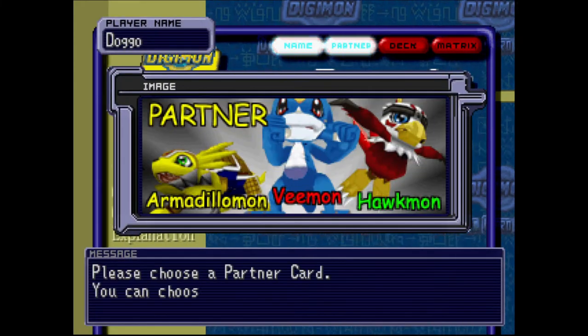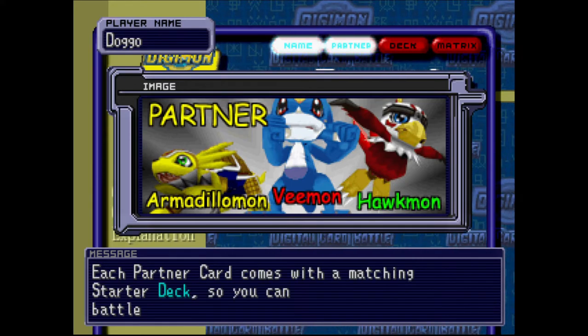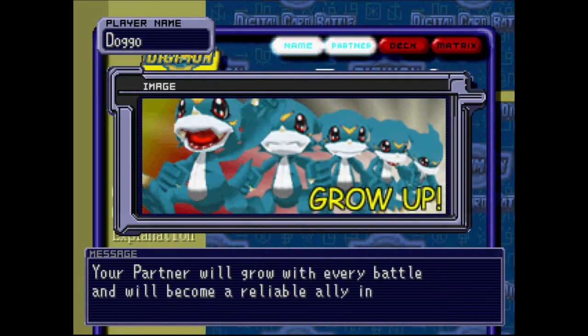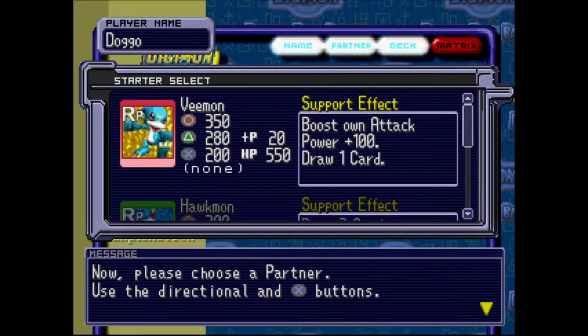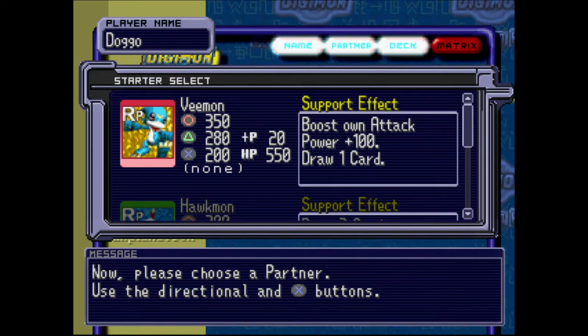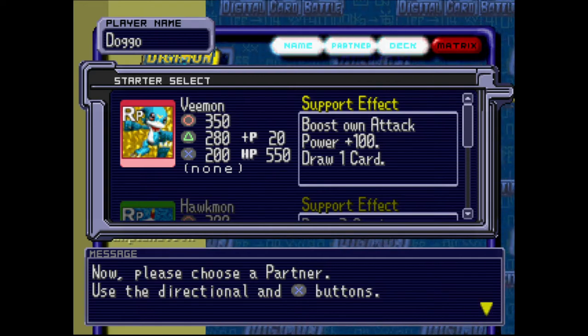So this will be us. Now we get to choose our starter between some of the characters you see in Digimon Adventure 02 with Davis, Cody, and Yoli. You can choose Vimon, the aggressive dinosaur.